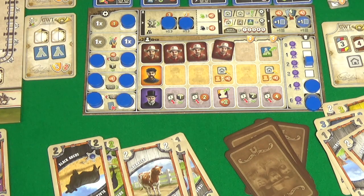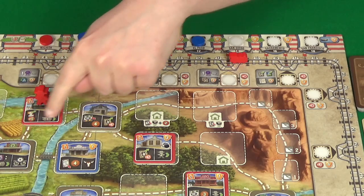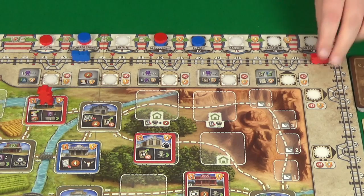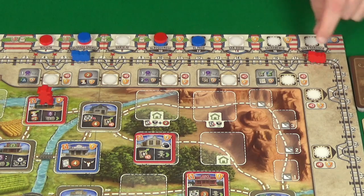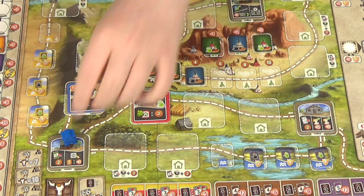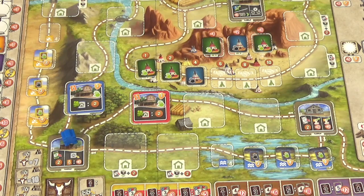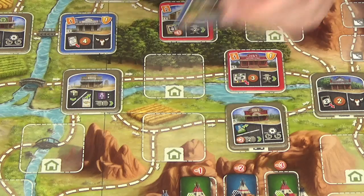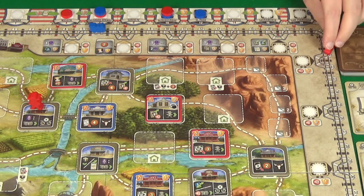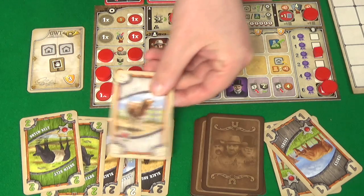Rogue goes one to a space, chooses not to go to the job market, and just moves her train four spaces, putting her over to San Francisco at 18. I go one, two — I have no money so I don't pay Rogue anything — and discard a Dutch Belt to get two dollars, which I use to build a building just here. Rogue moves one again, moves her train four more, and for her auxiliary action draws and discards since she doesn't have a very good hand.